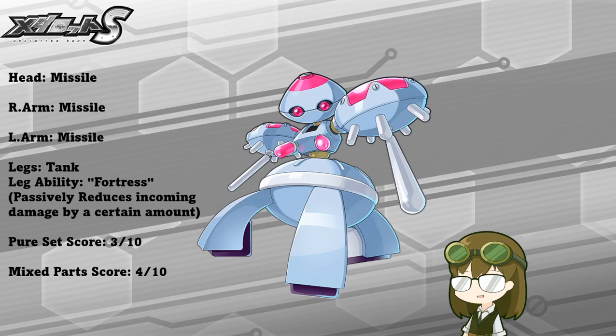The tank legs, however, actually do offer a little bit of forgiveness in this respect, as Fortress is a very solid ability. At 5 star, you can passively reduce about 30% incoming damage — any kind of damage, more or less — when tanking hits. So as a tank leg to raise, it's relatively decent, but it's not something that you'd want to use consistently or on the regular.